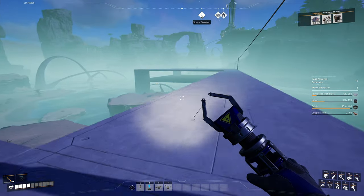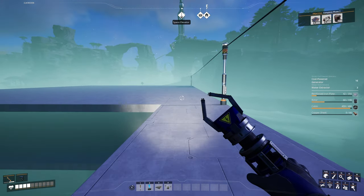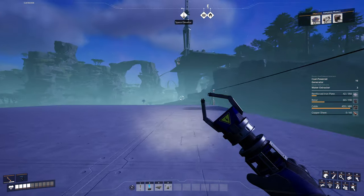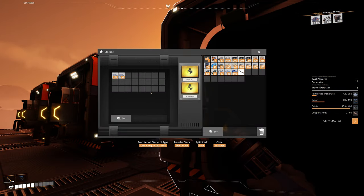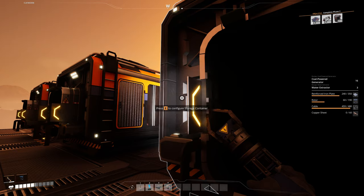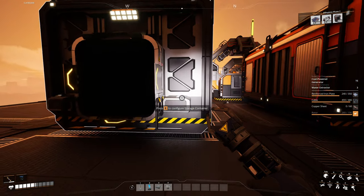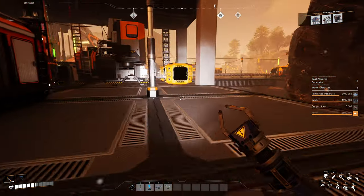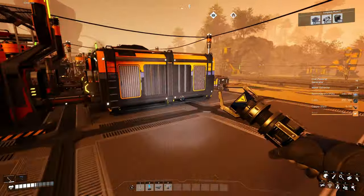I might as well start getting this copper sheet production going now because I'm going to need a lot of copper sheets to set up pipes, make the water extractors, and so on. But I do need quite a bit more reinforced plates. Since we turned off the smart plating, we should have accumulated more — but I definitely don't have enough. The reinforced plates are what is holding us back right now.